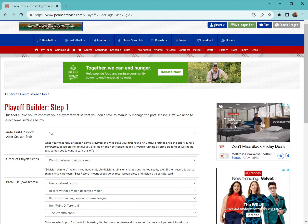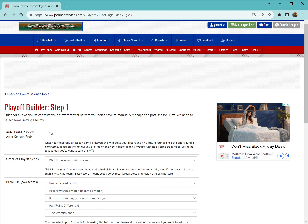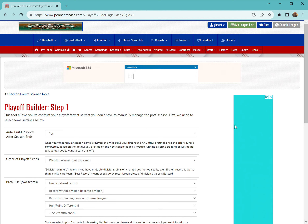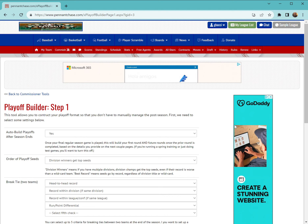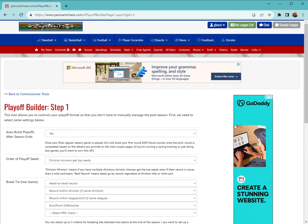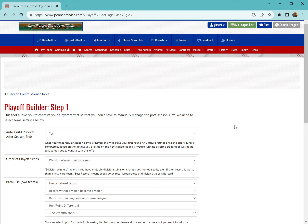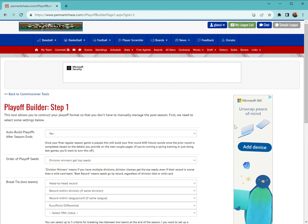Quick reminder: this video is geared toward people who have already run leagues on PennantChase. If you haven't, that's okay, but you might be a little lost. We're going to focus on the three steps required to tell the system how you want to automatically build out your playoffs. At the end of the regular season, the system will build out your first round, and as you simulate games throughout your playoffs it'll build subsequent rounds as well. If you keep the same playoff structure season after season, you only have to build this once.